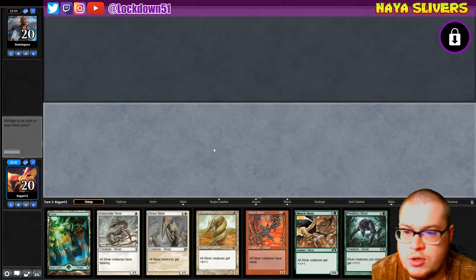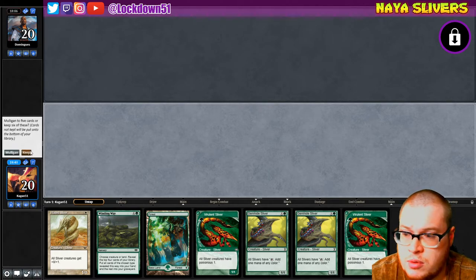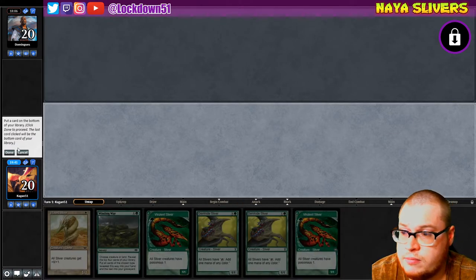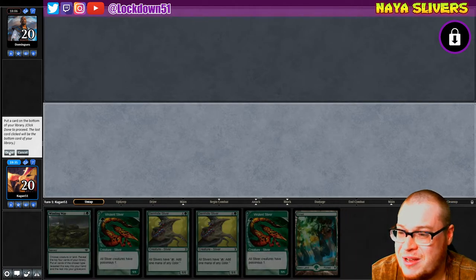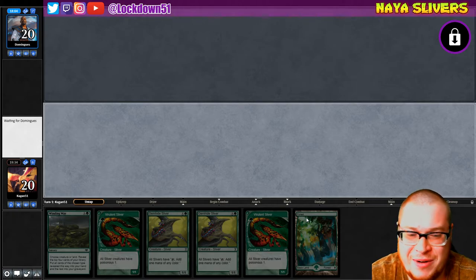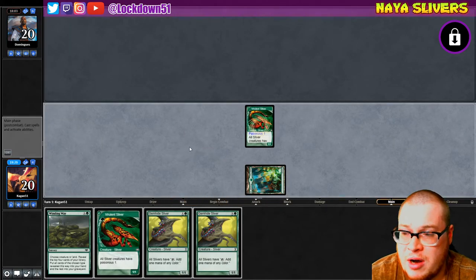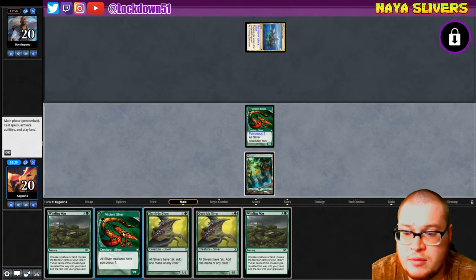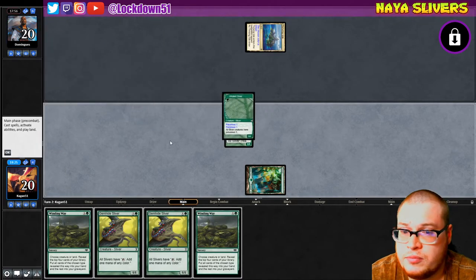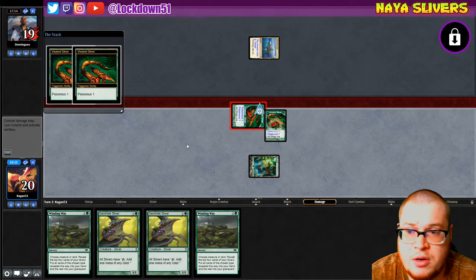Oh man, the struggle's real. I don't want to keep this but we get one more land and we can start doing things, so I'll keep it. That was sketchy — we're getting rid of Plated, do not want to get rid of my only land. Let's just hope for the best. We can get on the grind with double Vivalent if they don't have any removal — that could put a clock on them. If we get one more land we should be in good shape. In the meantime, start gunning for the poisonous kill.